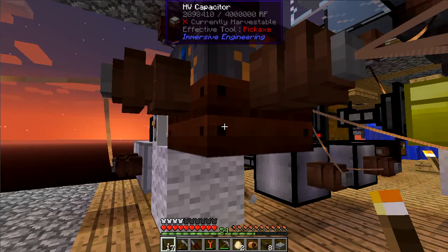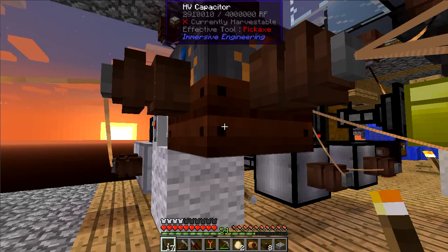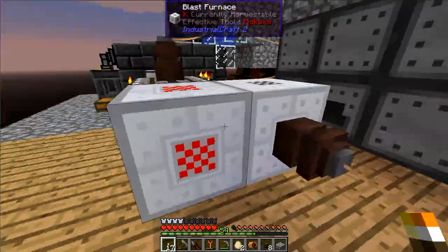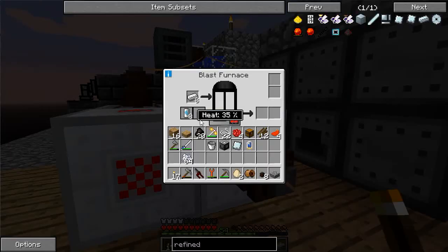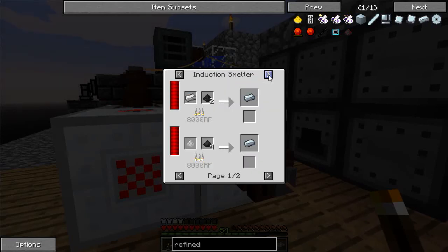I think all I need to do is increase the number of coils, which will increase the heat production. I'm still net positive but barely. What I think I need to do is either build another RF provider — maybe a second water wheel. If I leave this going, this should create refined iron, which is what I need, and once this reaches 100% green it will replace my need to generate it otherwise.